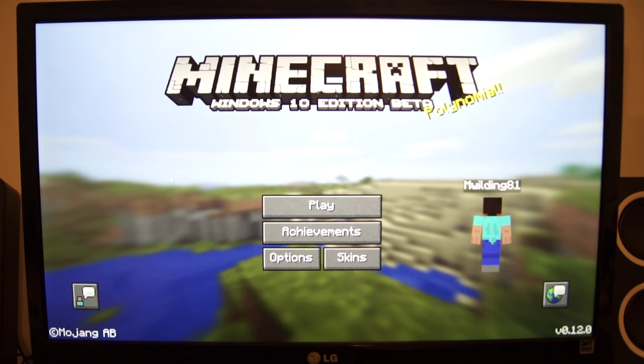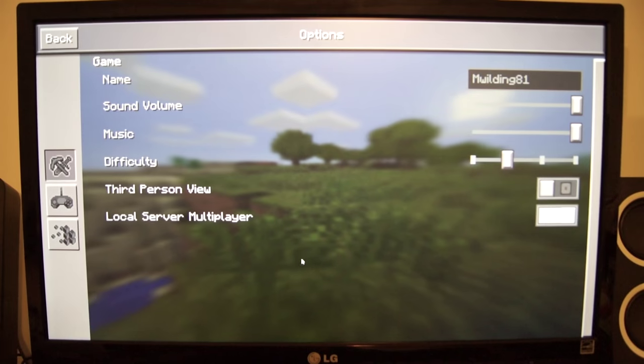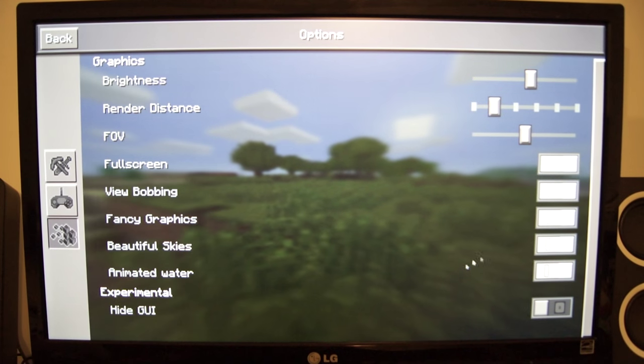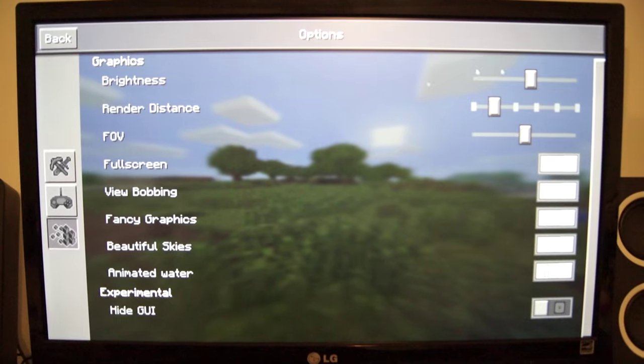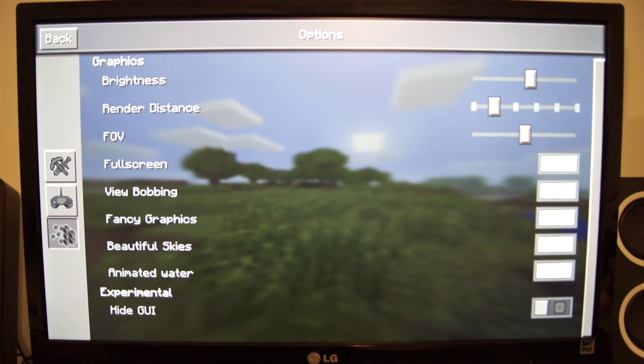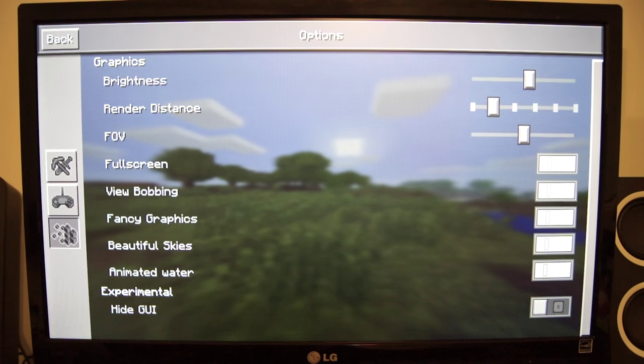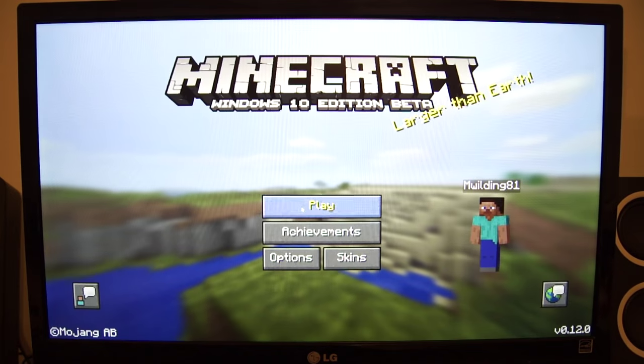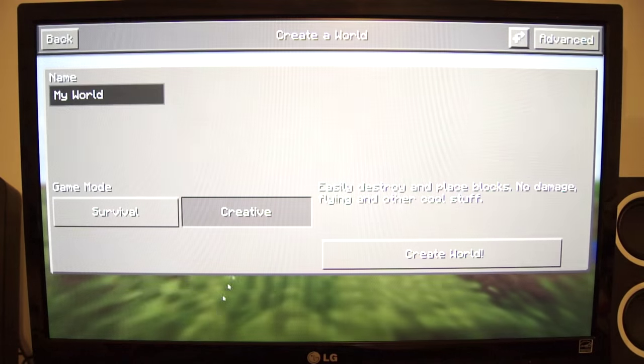I want to try out this version of Minecraft. Anybody who's familiar with this version, it's kind of like the Pocket Edition. Here are the stock settings that it chooses. I did disable fancy graphics to see the performance prior to this video, but I want to enable it now so people can see it. I'm going to create a new world.